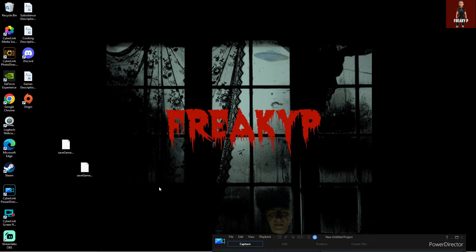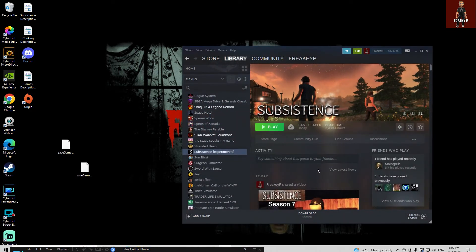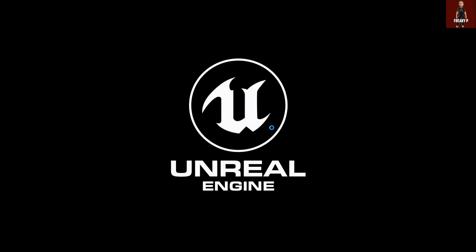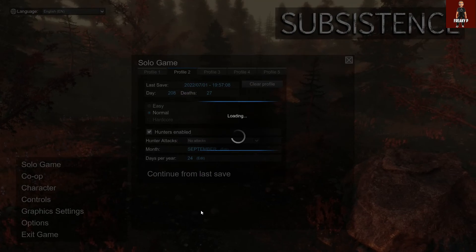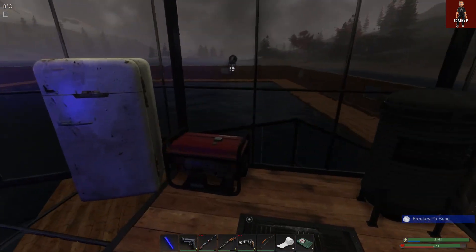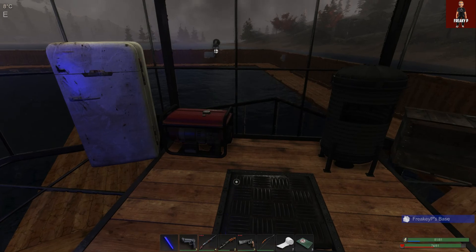Now we're going to go back to Steam and start Subsistence back up. We're going to reload that same game — Profile 2 — as you'll see. I took off all my clothes just in case something went bad, but we should be good. There it is, Profile 2, September — everything's perfect. I'm going to click on 'Continue from Last Save' to show you guys, and we should be right in front of the window and the stove and the fridge. And there you go, we're back! I apologize — the save was from a little earlier than where I had saved just before, but anyhow you get the idea. We're back at where we were and I'm not dead.